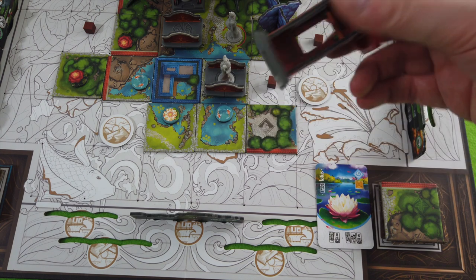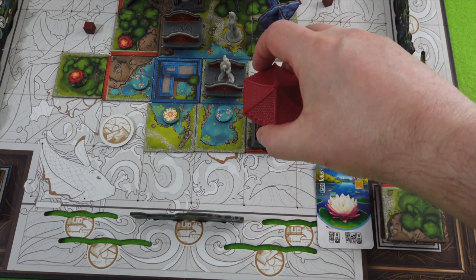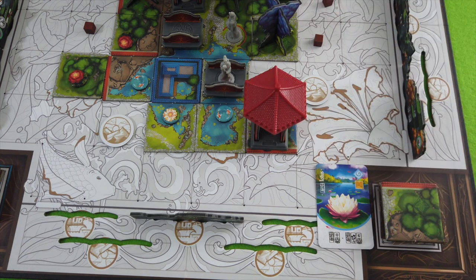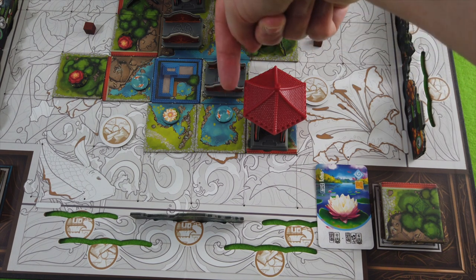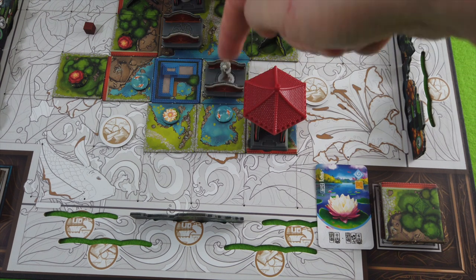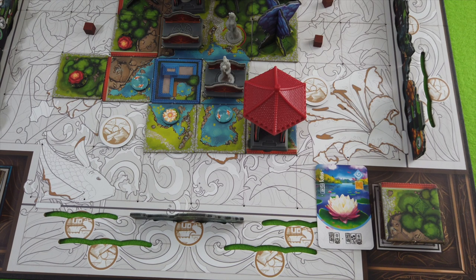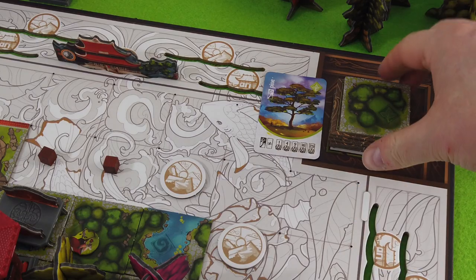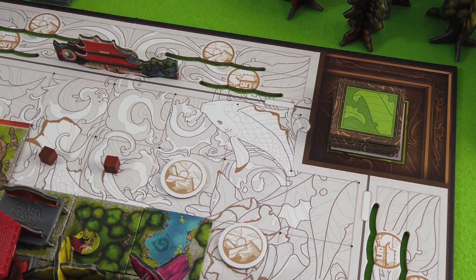It doesn't really matter which orientation I put the pavilion in — it has windows so the character can look in each direction. I'll mention this if I make it to the end: it's important to see where characters are looking. This character is looking south — that's what he wants to see, not up, not left or right. We have to remove this pine tree tile.